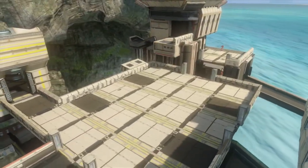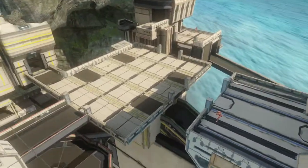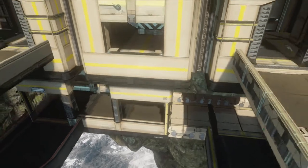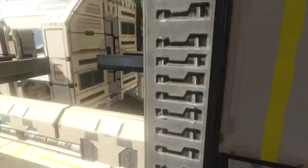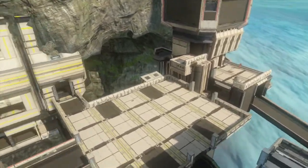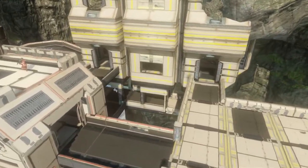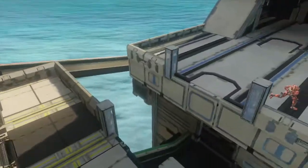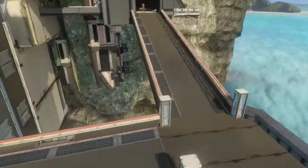Basically what ends up happening is the enemy players generally spawn in only three locations when you are holding this setup against them. The most common location is bottom library. For whatever reason, the game does not spawn players at top library when you are holding this setup — I'm saying this for the vast majority of cases, not 100% of the time. They spawn the majority of the time at bottom library down here. Sometimes, occasionally, they will spawn in the bottom lift room. And even more rarely, they will sometimes spawn on Elbow.